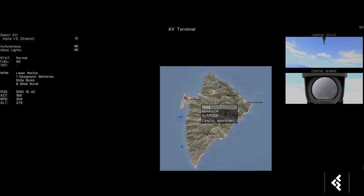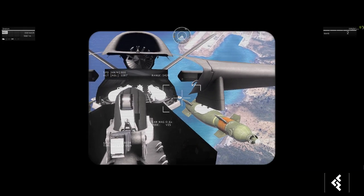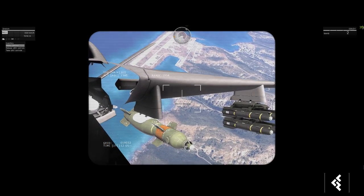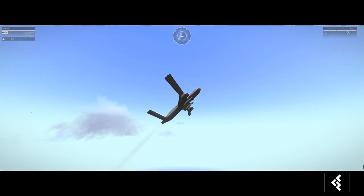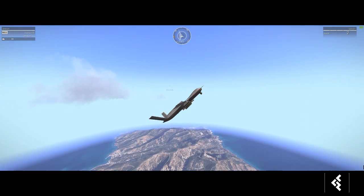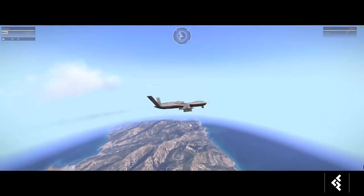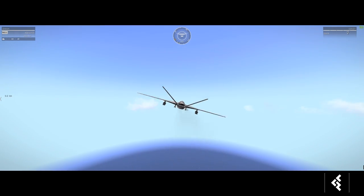We'll connect to the second Dracon and send it to a similar area at a similar altitude — never fire and loiter. One thing we're working on fixing is the gunner position: when you click Control Gunner you can see inside the drone, but eventually we'll add a black screen there. Instead, scroll down and deploy the camera — it shoots out the bottom and gives you full control of the camera, which can extend and retract.